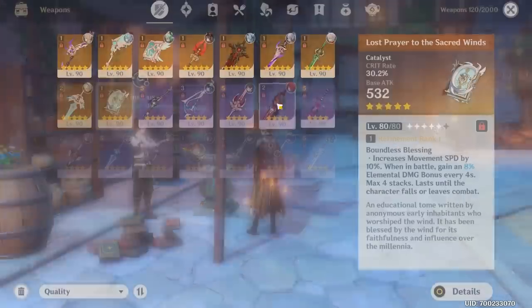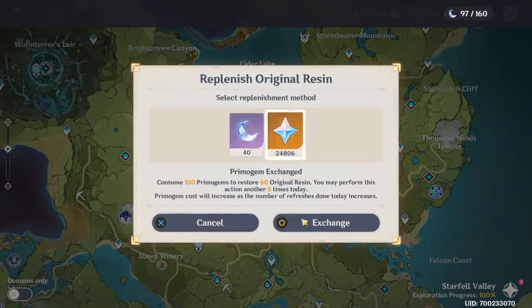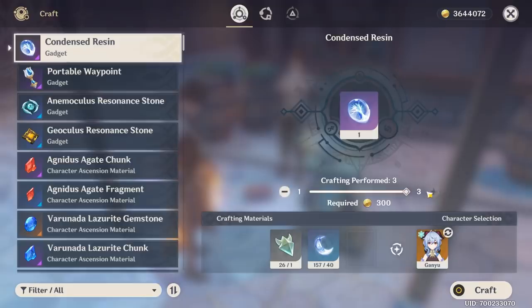Need three more golds so I can imagine we'll need at least three condensed resin. Just going to go ahead and spend some of these primogems here to grab some more.